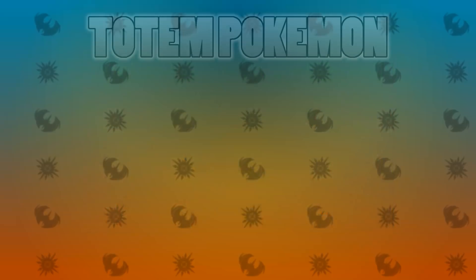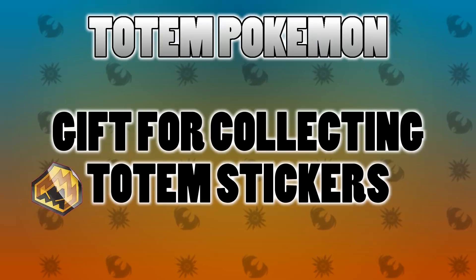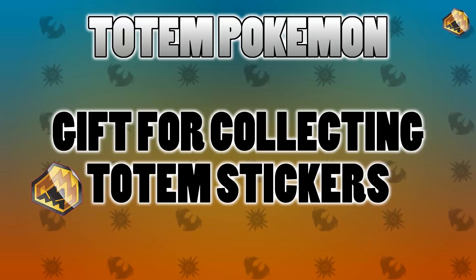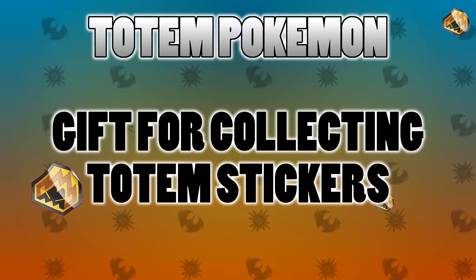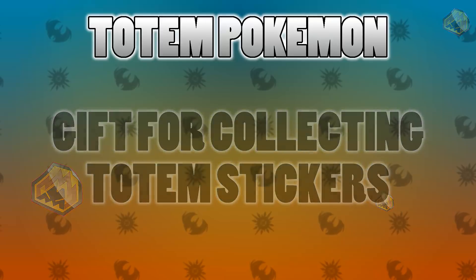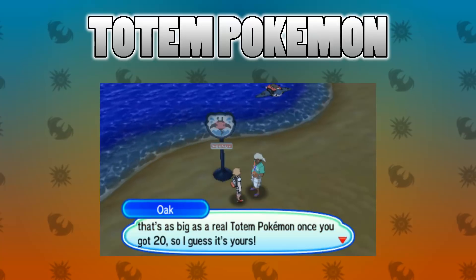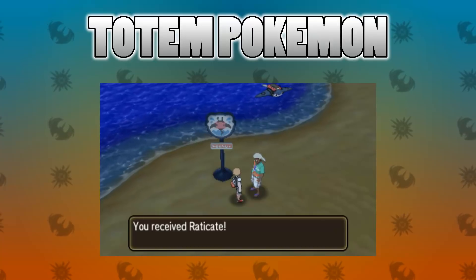Let's go over some basics. These Pokemon are gifts given for collecting Totem stickers which are found all around the Alola region. This video is not a guide to get all of those stickers — my friend Nick aka Superbla made a really good one which I will link in the description. But that's how you get them, and then you go and talk to Samson Oak and he will give you the Totem Pokemon.